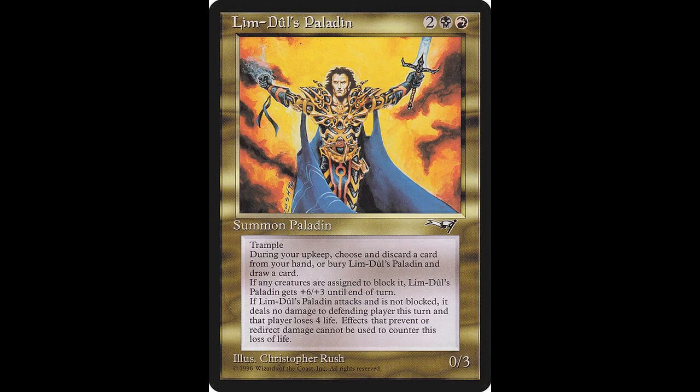Now we begin our gold cards, and our first one is a very interesting card, Limbduel's Paladin. This creature casts for two colorless, one black and one red. It has trample. At the beginning of your upkeep, you may discard a card. If you don't, sacrifice Limbduel's Paladin and draw a card. Whenever Limbduel's Paladin becomes blocked, it gets plus six, plus three until end of turn. Whenever it attacks and isn't blocked, it assigns no combat damage this turn, and defending player loses four life. If you'd like to add this card to your collection, it will only cost you $0.22.